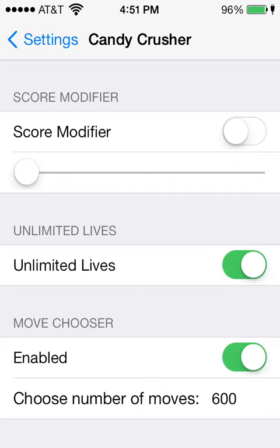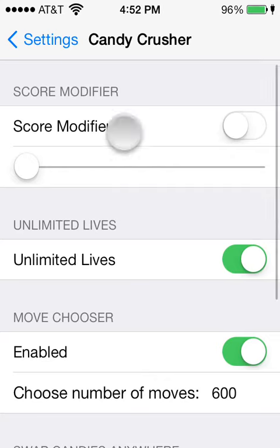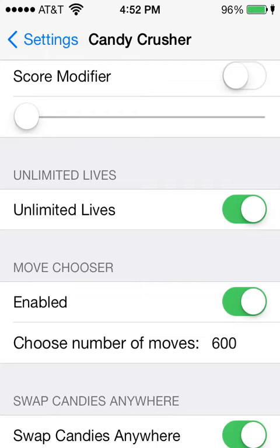You have a Score Modifier, where it changes the score you get. Unlimited Lives, where it gives you 99 lives — it's unlimited, it doesn't change. You have Move Chooser, which allows you to choose the number of moves you want. So you can have 600 or 900 moves if you want.